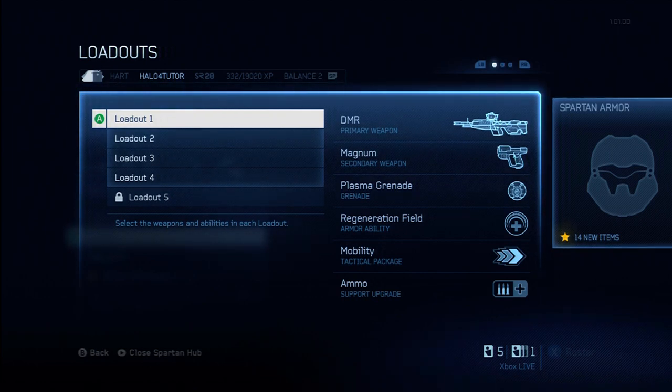That's all the different tactical packages, and I've given a grade for each one. If you have any questions about how to use them, go ahead and leave those in the comments below. I have a lot of other gameplay commentaries and tips and tricks on my channel, so make sure to check those out. The next couple of videos I'm going to be featuring support upgrades, weapons, and armor abilities. Make sure you've subscribed so you don't miss out. Thanks for watching — please like, comment, and subscribe. Halo 4 Tutor, signing out.